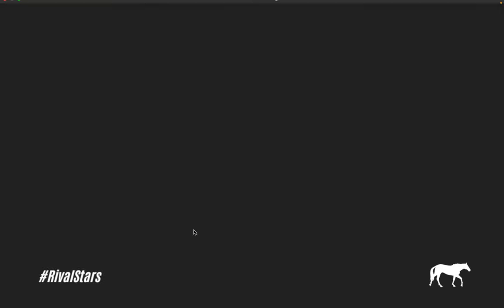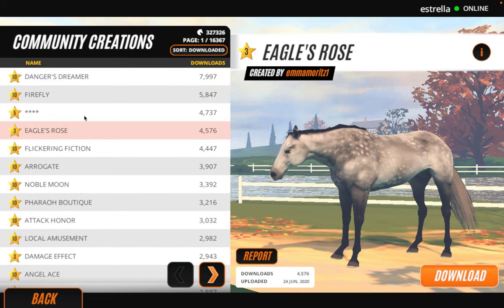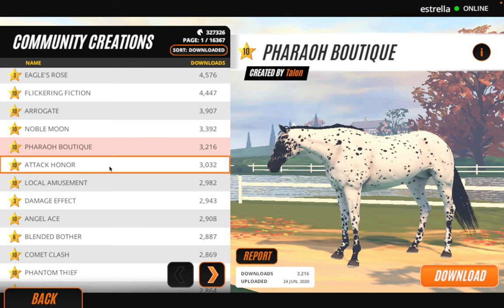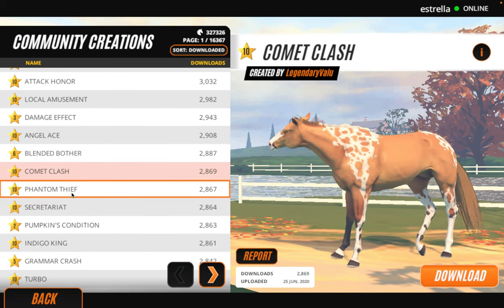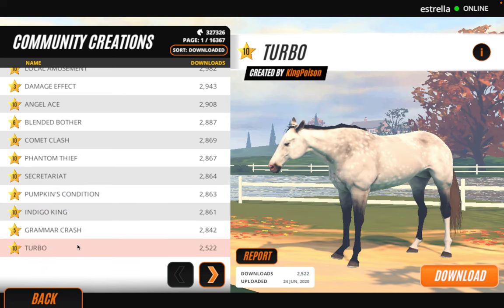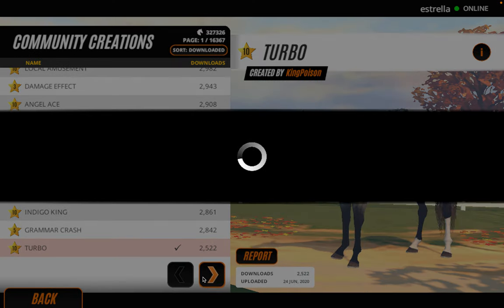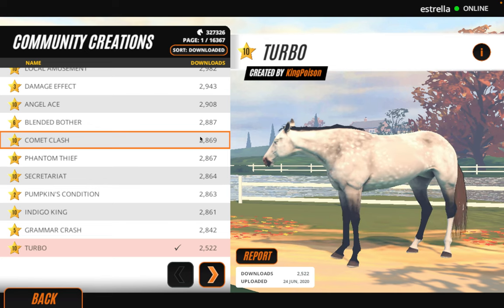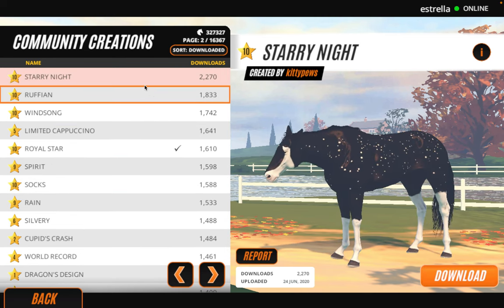I'm just going to have a look in the creation hub if it decides to load. I don't know why but the internet has been horrifying recently. Okay, so we need a stallion. I quite like that one but also I don't — Astrella is just a bay, so maybe something with a bit of pattern. I quite like this one, let me download him just in case we decide to pick him.